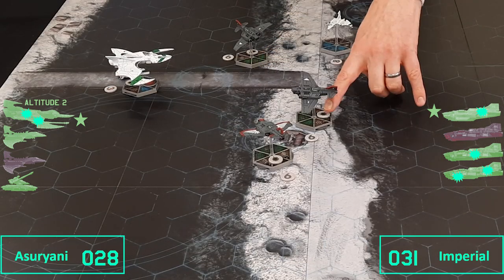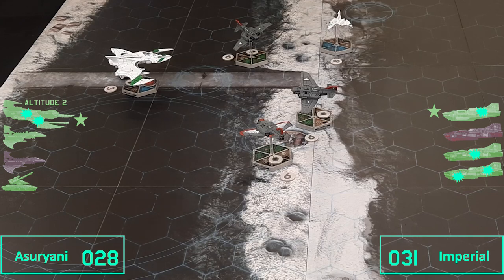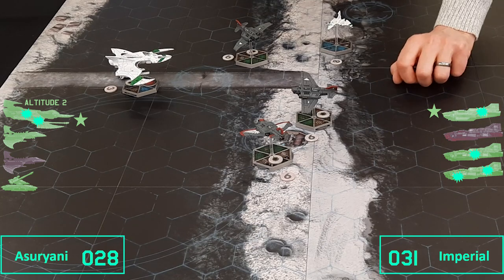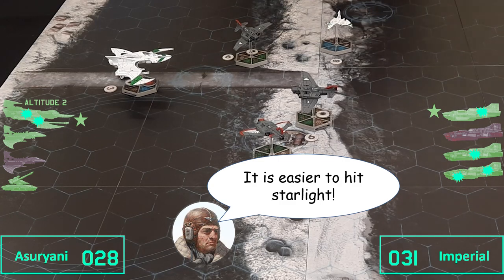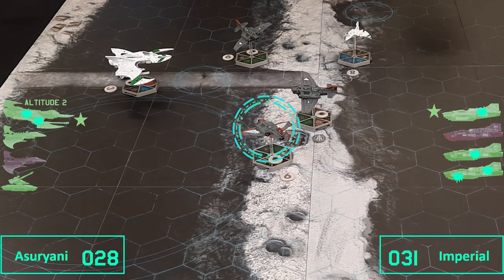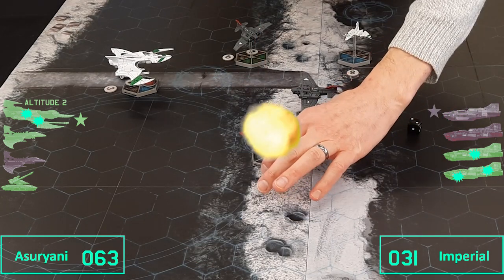I'll shoot first with this plane as it's the most likely to be shot down. Moving 6 spaces at medium range — same altitude. It needs 6 shots with all its cannons — all missed. And 2 shots with its lance cannons — both missed. Well, that was terrible. Next, the Eldar — it's a little bit of energy in there, firing 3 shots: damaging on 2+, extra on 3+ — 2 points of damage. Does the compartment save it? No, it doesn't — it's in quite a hundred pieces.